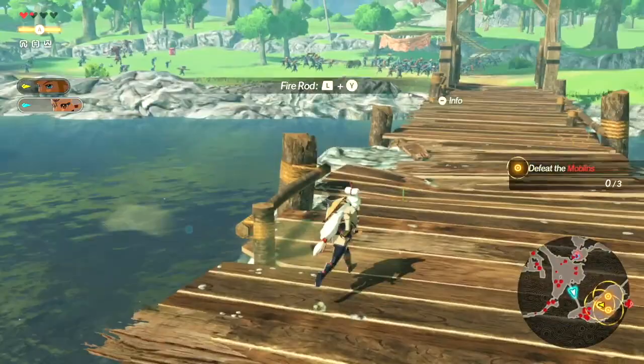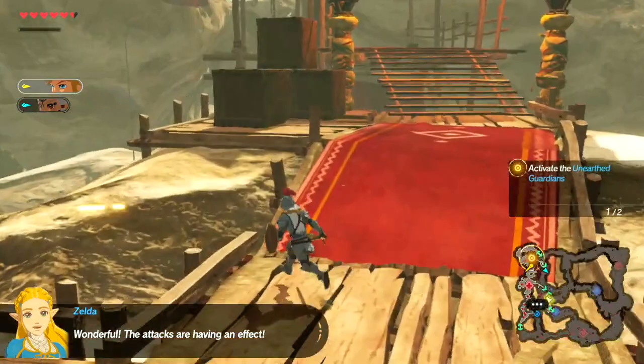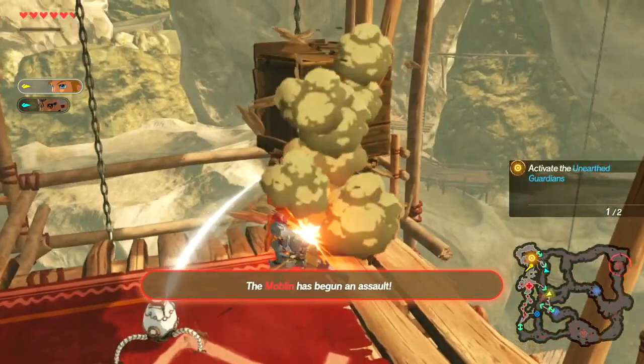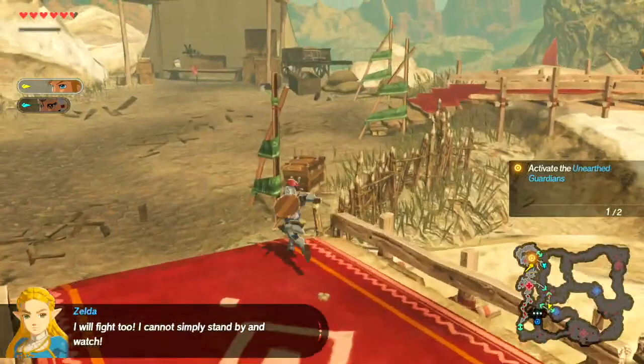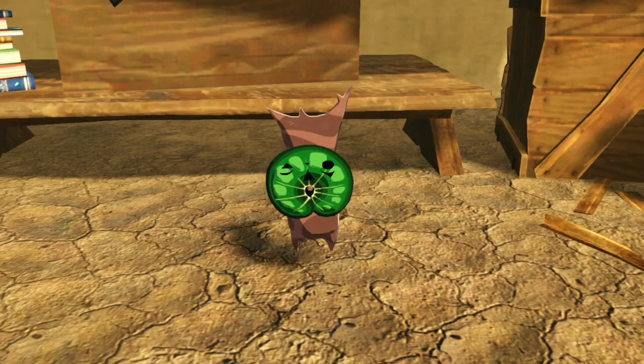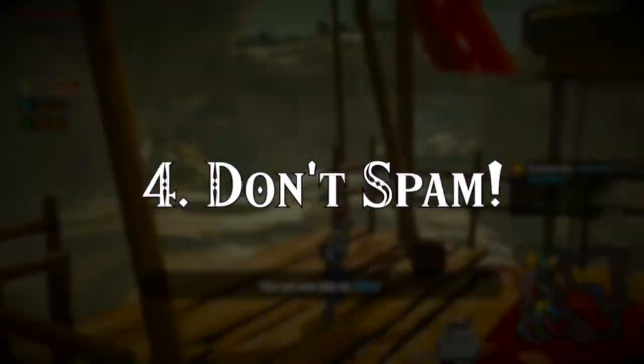Tip 3: Smash Everything. Some old habits never die, and it holds true in Age of Calamity. Breaking various items strewn across the map, such as crates, can usually yield some useful items and ingredients for crafting. The process is even simpler here, as any dropped items simply fly straight to you. Be sure to unleash Link's inner menace, as these items will give you a wealth of bonuses like health items to use during combat and the ability to craft food for health and attack buffs. Any rupees you find can be used to acquire new weapons, weapon upgrades, or even pay to level up your character to avoid unnecessary grinding.